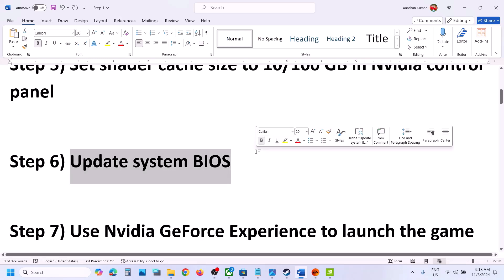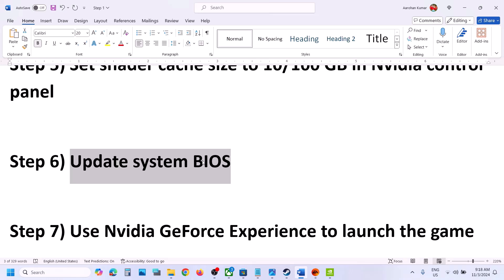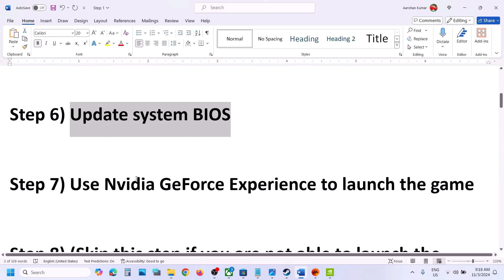The next step is to update your system BIOS. This has worked for many people. If you have a Dell computer, go to Dell's website; if you have Lenovo, go to Lenovo's website — whichever brand you have, go to the system manufacturer website, select your model number, go to the drivers section, and find the BIOS update. Install it. For laptops, make sure the battery is more than 10% and the AC adapter is connected during the BIOS update. Your system will restart — do not unplug the power cable. Once the update is complete, log in and launch the game.